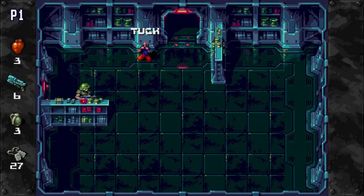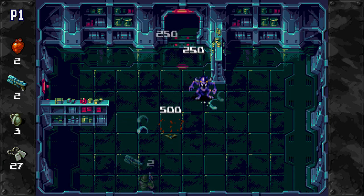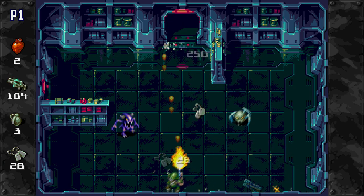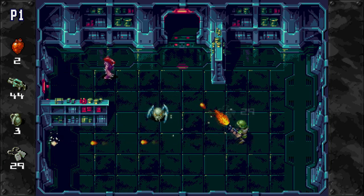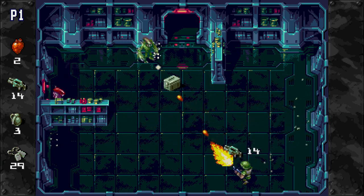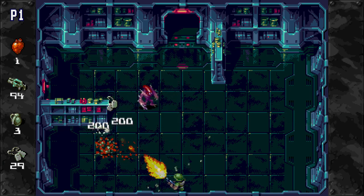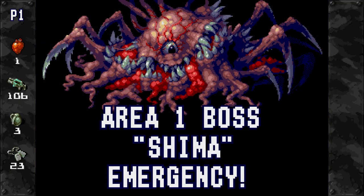Xeno Crisis can be played solo or with a friend in couch co-op mode. You play as a battle-hardened marine at Outpost 88, where it's your mission to battle hordes of aliens. As you cause devastation to the waves of enemies, they drop dog tags that you use as currency to upgrade your character's different stats. In each board there are different weapons to use, health drops, and of course each level culminates in a huge boss battle.